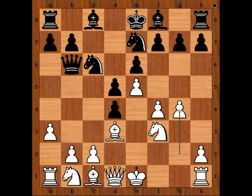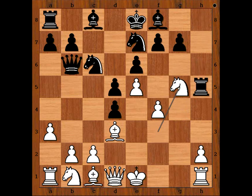Black played h5. Knight to g6 was surely considered, but perhaps black didn't like h4 coming. So we have h5. Pawn takes pawn. Rook takes on h5. Knight to g5 and black played g6.